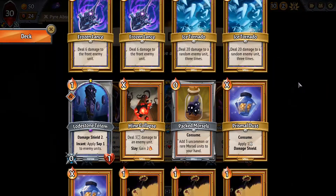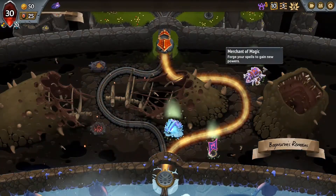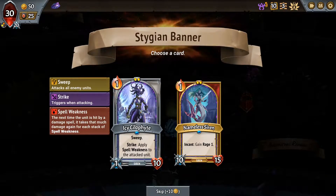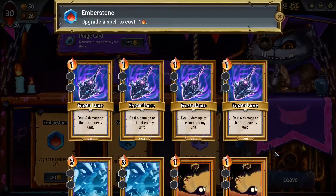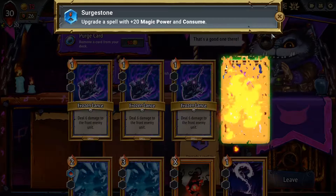I like the morsel maker - he's expensive early on but just having the morsel maker churn in the background and feed someone. We don't need duplicate, I need the heal though. On the other hand, spell upgrade - spell weakness on a sweep, that's basically incredible. I don't need the encounter rage so we're doing that. I'll do the caverns first, let's see what we get. Upgrade a spell to make it cheaper - I'm gonna do that for sure. Magic power and consume on a spell - that also seems pretty good.